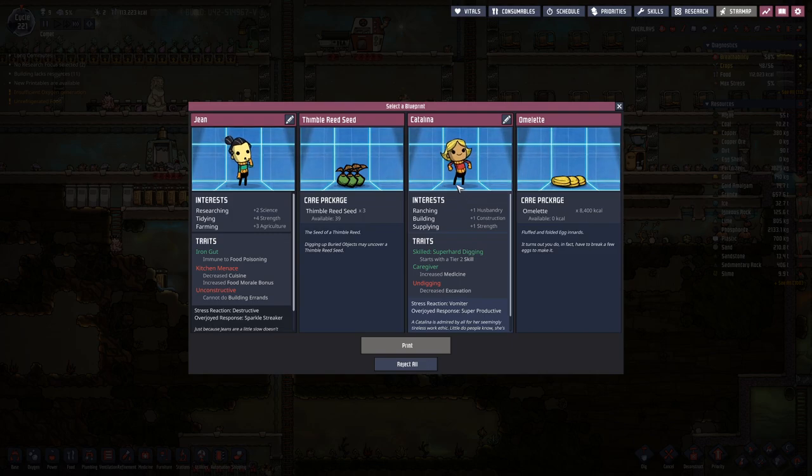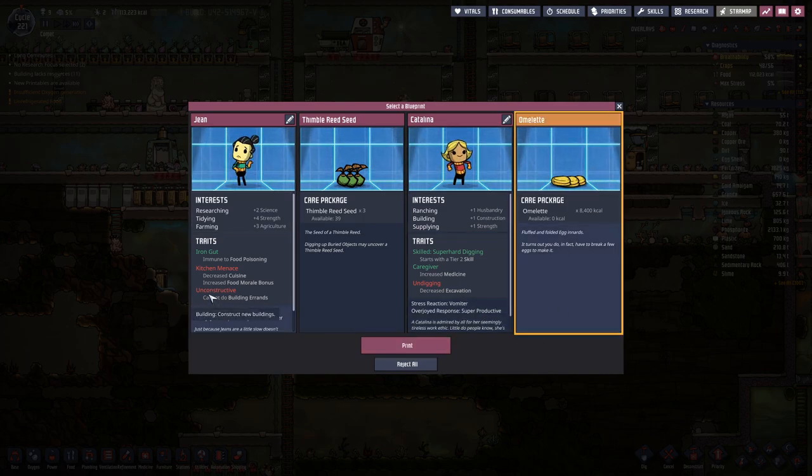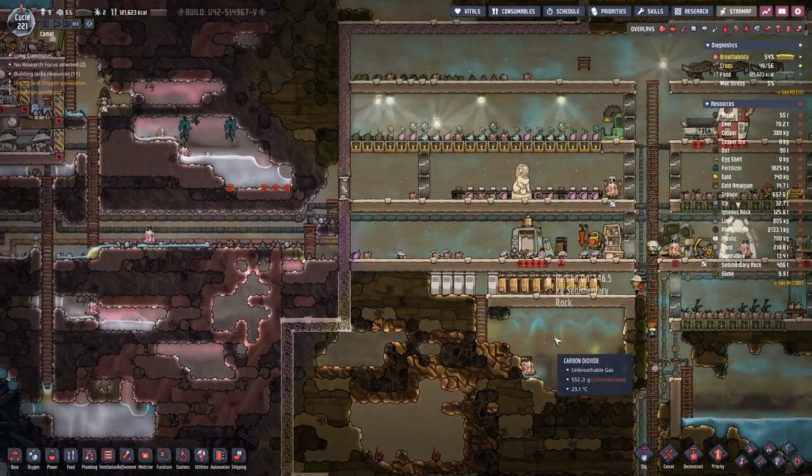Catalina would be good, but on digging that's just a recipe for disaster — unconstructive. We need builders, so let's go with the omelettes.